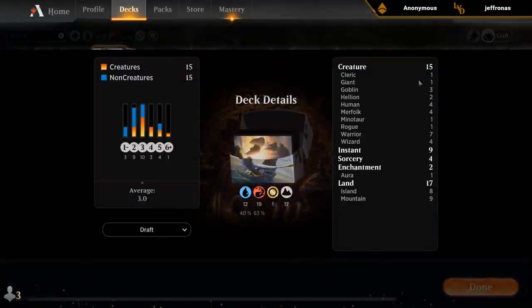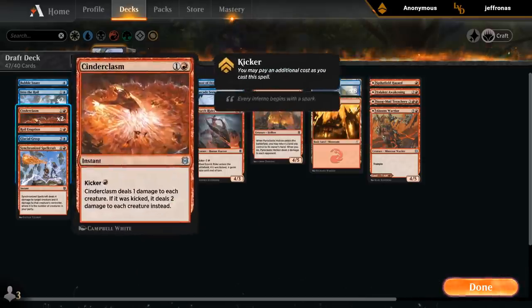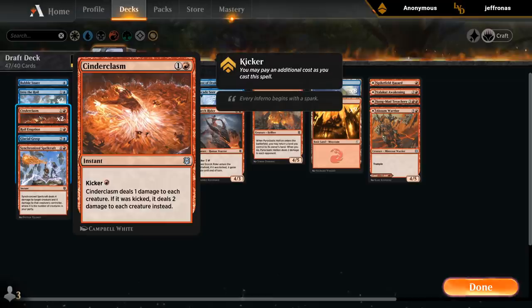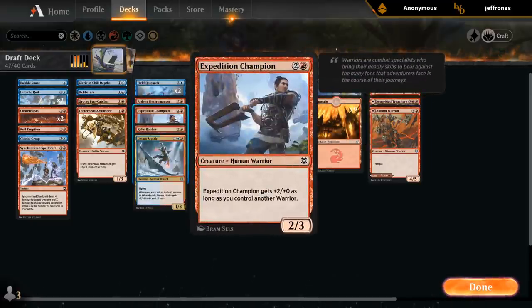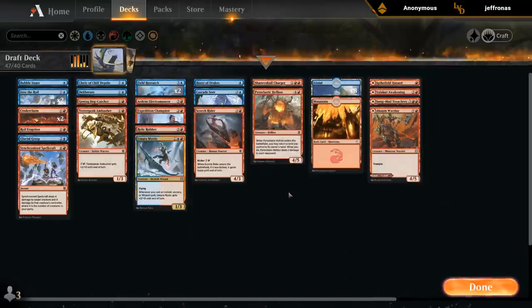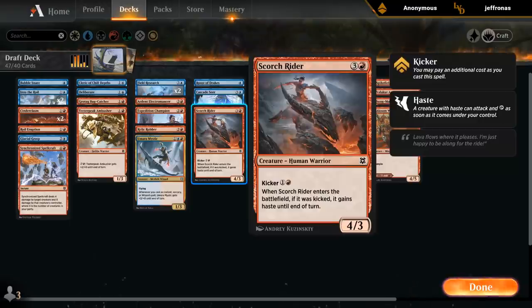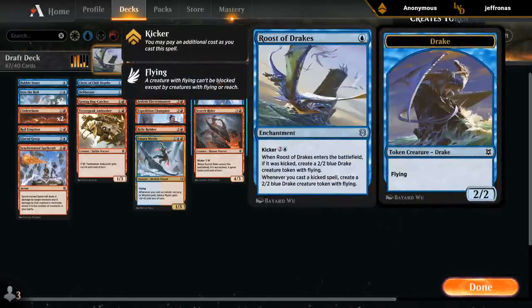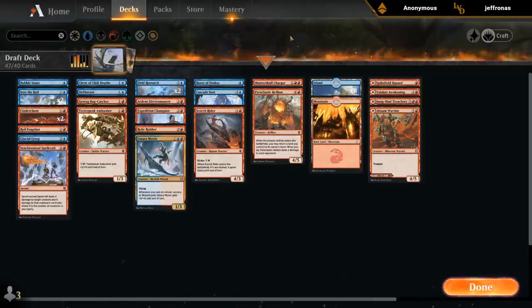Bug Catcher — let's take a look at our creature types. We have one Cleric, one Rogue, seven Warriors, and four Wizards. So on average this is going to be a 3-2 trample. It is two toughness, so it does die to my own Cinderclasm if I kick it — so I'm not sure if I want to keep this. It is a Warrior, so it does also pump my Expedition Champion. My late game consists of Hellions picking up lands again to get access to dual-phase cards, Scorch Rider with Kicker, Roost of Drakes making tokens, and Field Research drawing tons of cards. Our late game looks good even without any individual bomb.